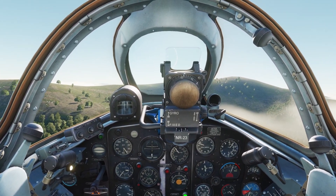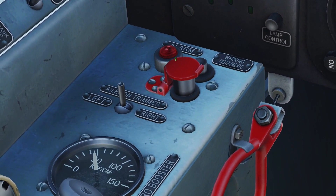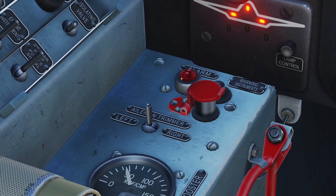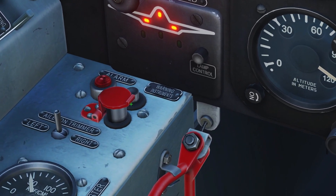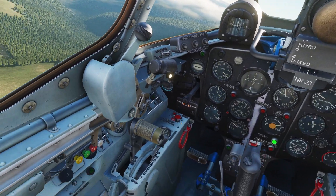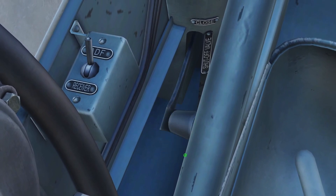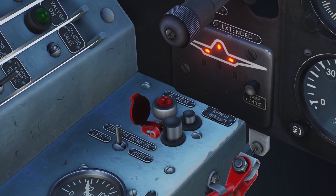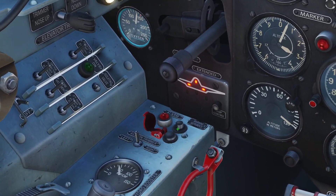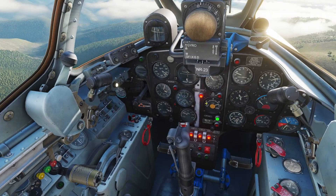The last thing to talk about is the fire extinguisher, which is up here. There's a little alarm — if the plane detects a fire in the engine, the red light will go off, and you can test it by clicking this button. If there's a fire, bring your throttle back and pull up this black lever to shut the fuel off. Then open this cover and click this button. It just dispensed the fire extinguisher into the engine, and that should cut the fire out.